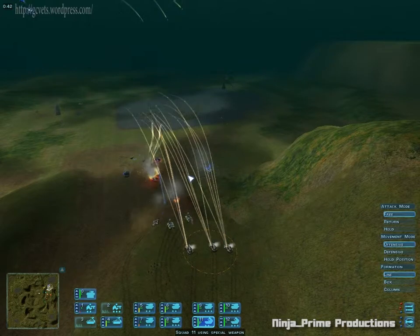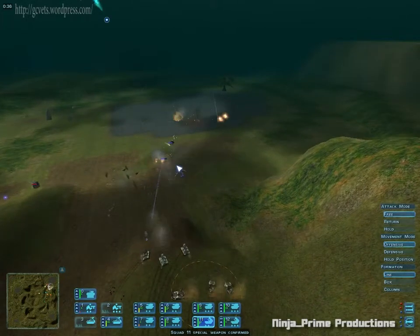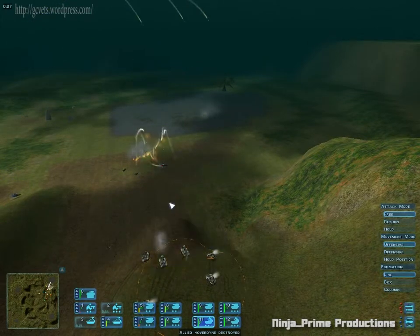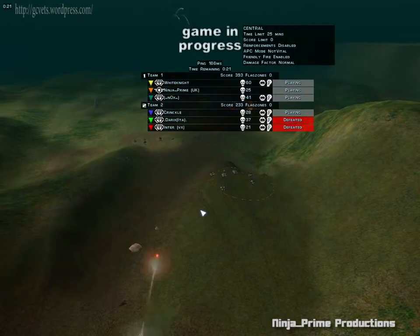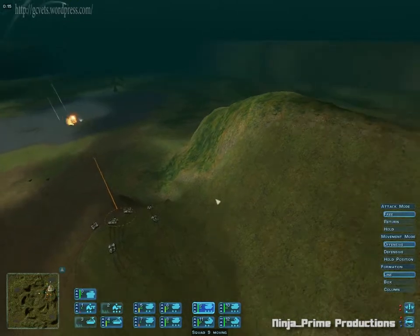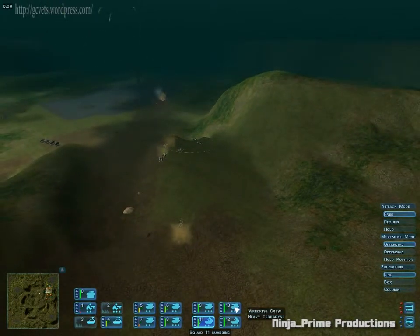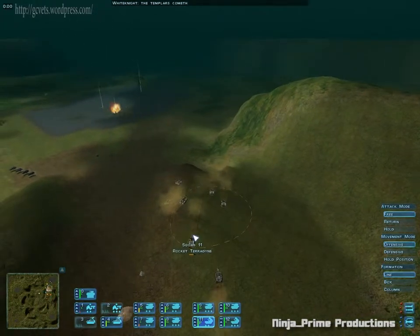The green infantry are down south again. Enemy hoverdyne destroyed. Special weapon confirmed. Cannot use special weapon for that, Major. Allied hoverdyne destroyed. Enemy attacking squad 11. Enemy infantry destroyed. Artillery moving out. Mission accomplished.